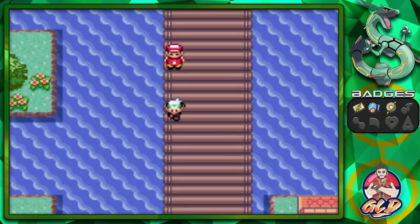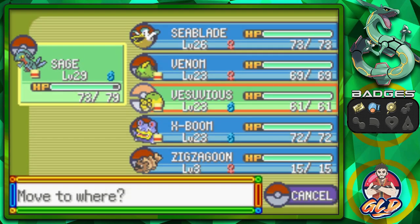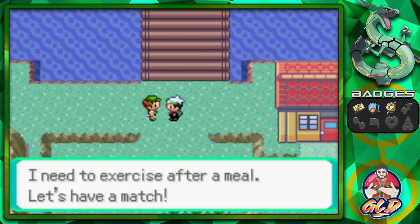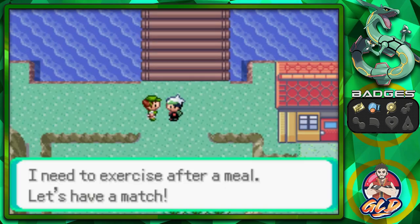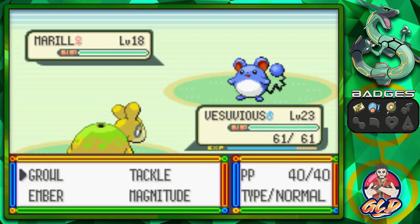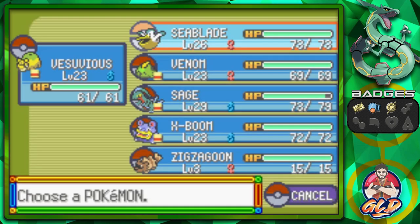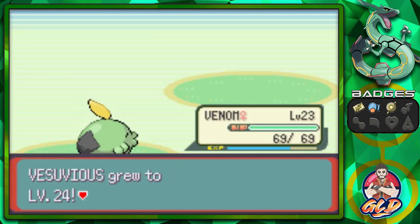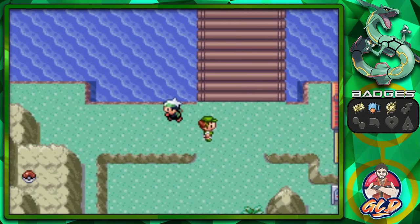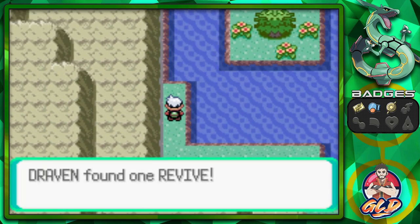Another trainer down. She has some grass types so let's give some love to Vesuvius. I picked incorrectly but Magnitude 10 will do it. Let's go with Venom and there we go — Vesuvius grows to level 24! We also found ourselves a Revive, which is very good stuff.